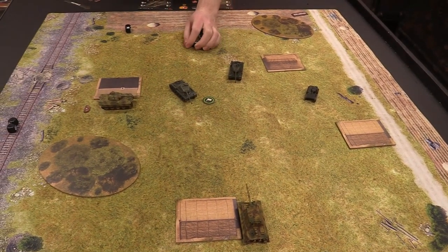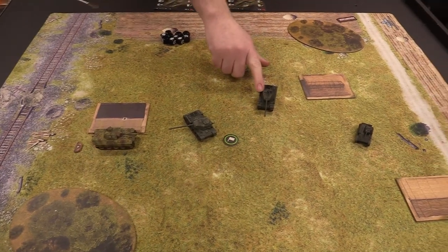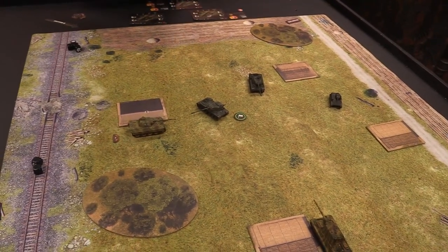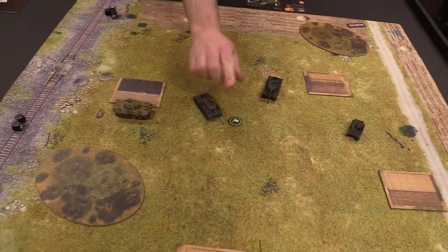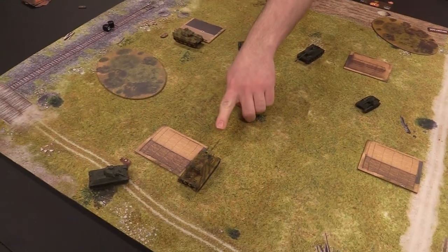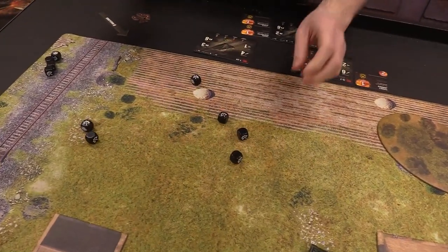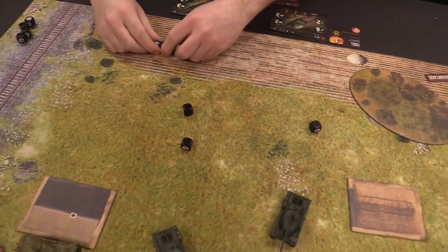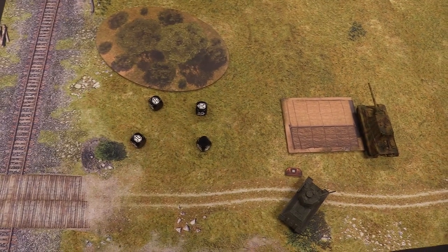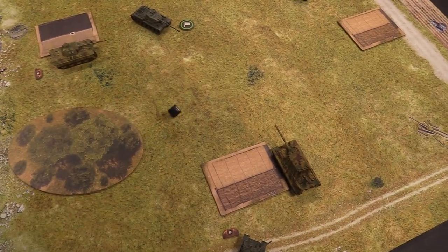The second IS-2 fires at the Panther — three hits. The Panther rolls enough defense dice and bounces all three. Attempting repairs: the Jagdtiger fails to repair its turret jam. The T-70 manages to repair one track, but still can't move with two track-destroyed cards. Josh comments the list Anthony built isn't working out. Anthony tries to repair the IS-2's turret jam — failure. Josh's repair attempt also fails.